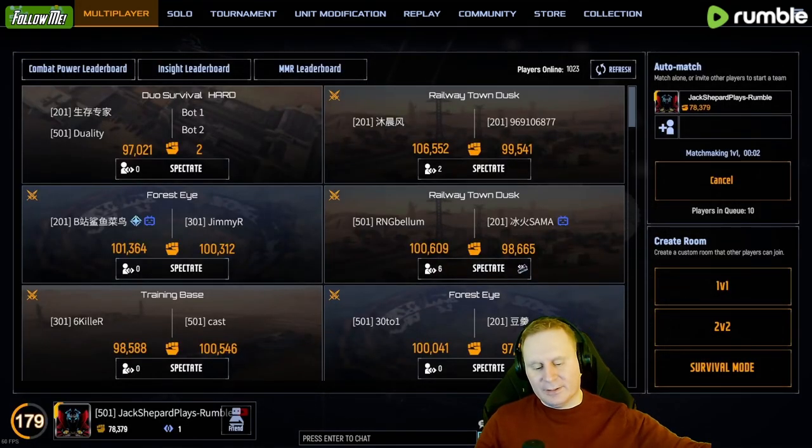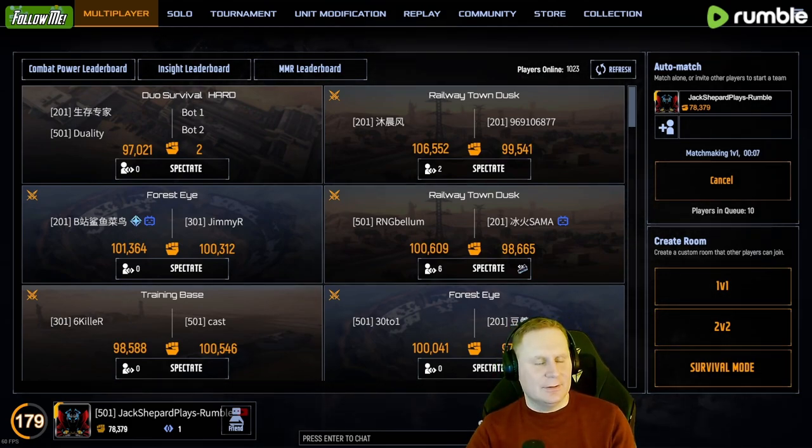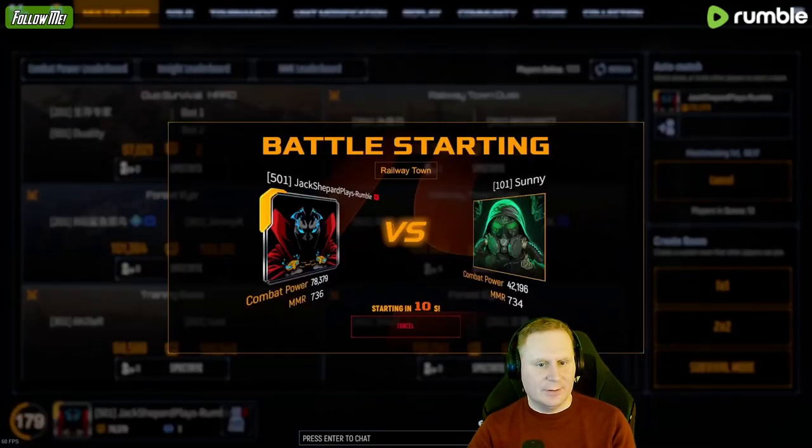Stormcrawlers are very unpredictable late game. So if we get really late — like I'm talking Round Eight or Round Nine — I can easily just completely nullify them with some other stuff. They are very random.